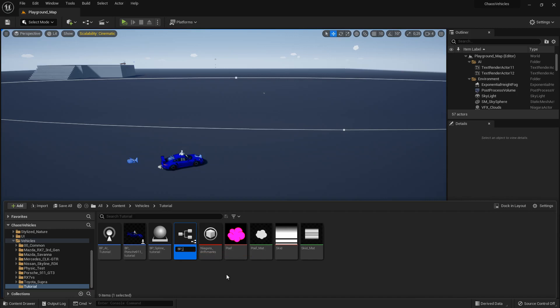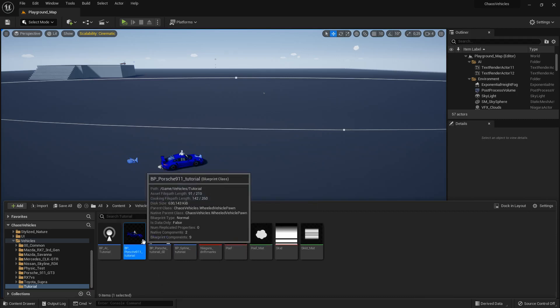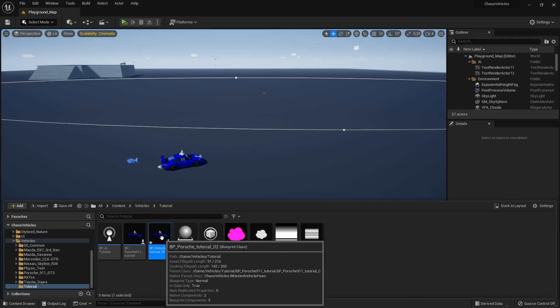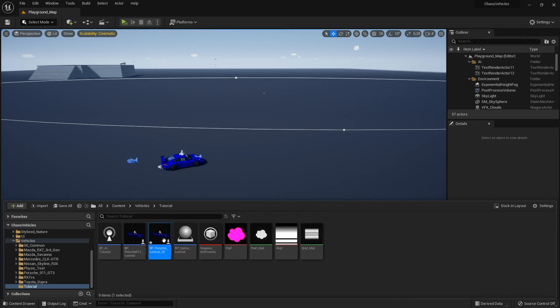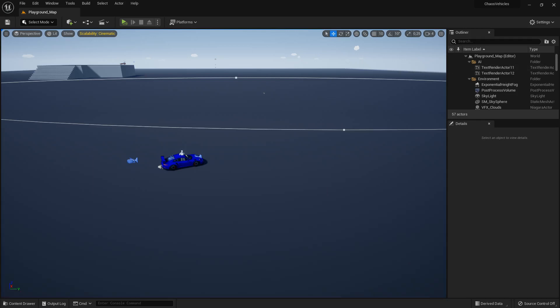We could call it BP Porsche tutorial 02 — this is going to get real confusing real fast. Every input, every camera system, everything you did in your first car is going to be also done for every child blueprint that you make of it, so you won't have to redo everything every time you add a new car. Let's open our car number two.